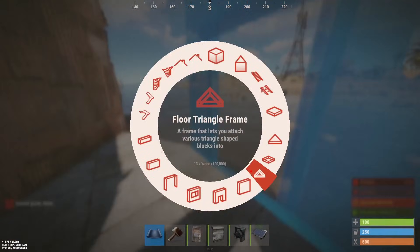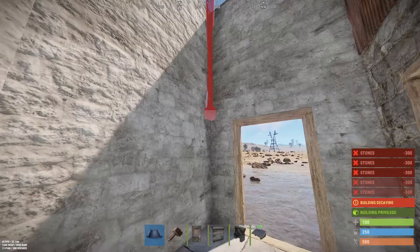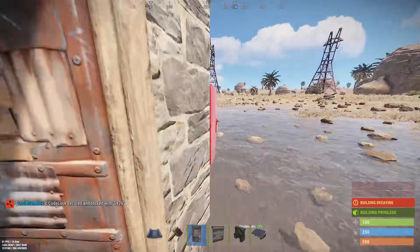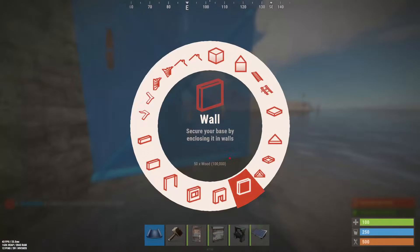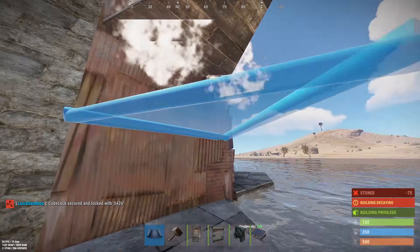We put our new front door here, and then you just need to build two high all the way around. Sort the roof out after - but now we just need to get this covered up. With the triangle ones here, you're going to have to put that roof in first.